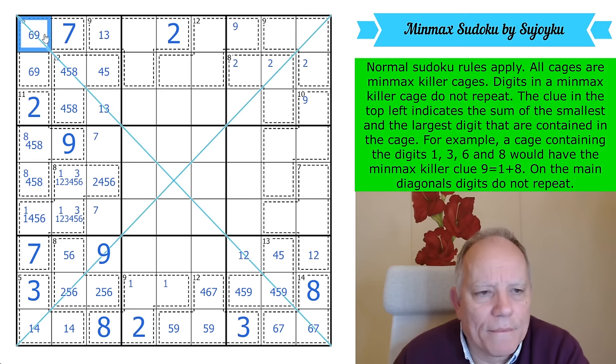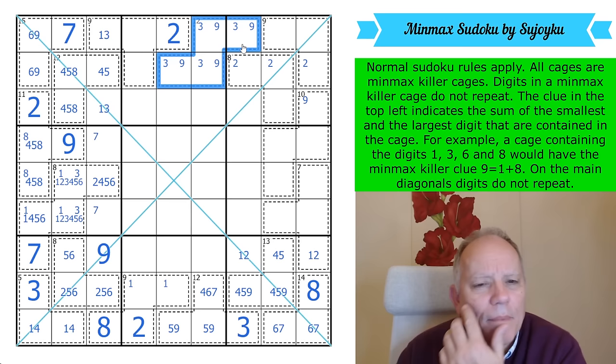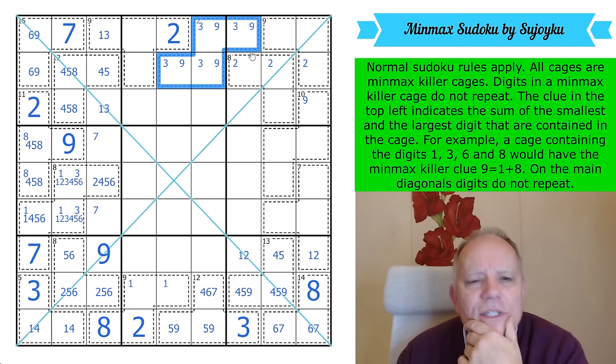Where is the second 9 in this group of cells? There's one in those two, but the other one can't be in a 9-cage or an 8-cage, so it is in this 12-cage somewhere, along with a 3 and not with a 1. So the 1 in box 2 is elsewhere.